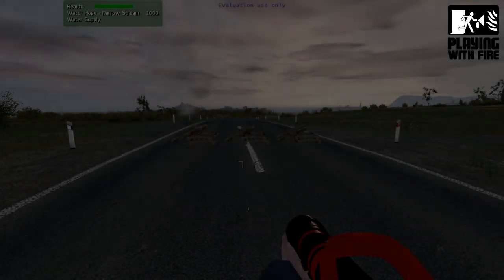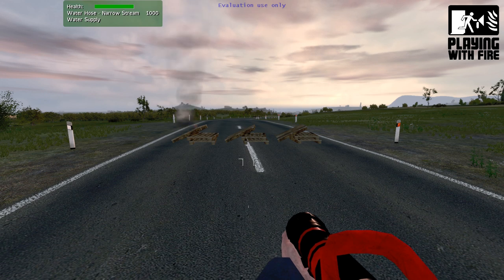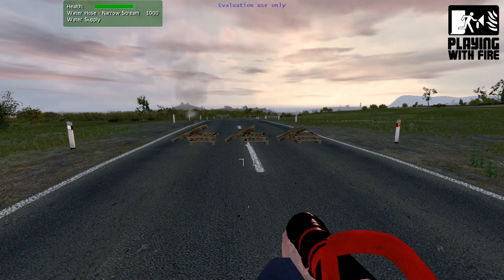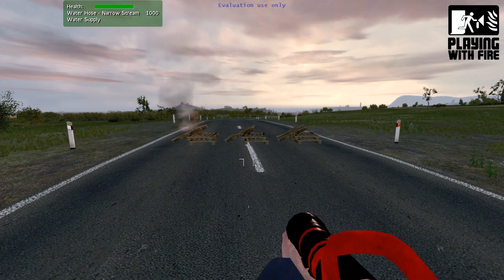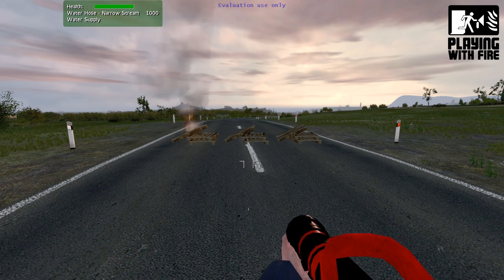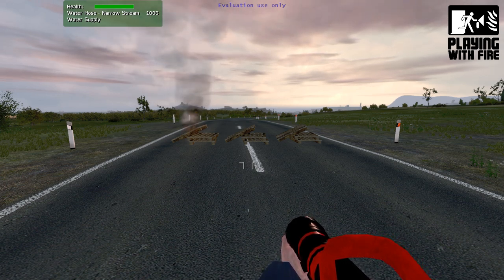We've developed a fire system which simulates different classes of fire including dynamic flames, smoke and sound. Here we have some pallets which are all dry. The fire system will assign some properties to the object — every object has a certain amount of fuel which the fire can burn. Some objects may not be flammable and so they won't catch on fire.